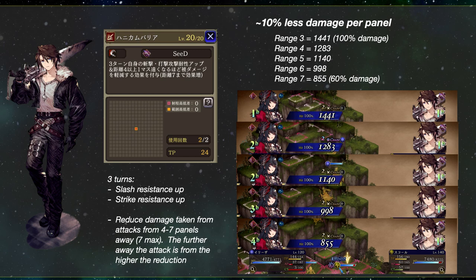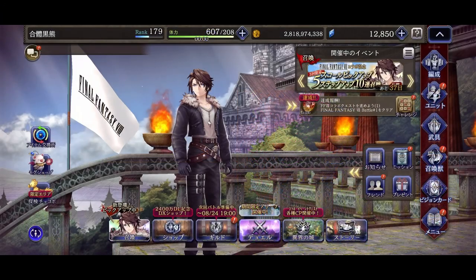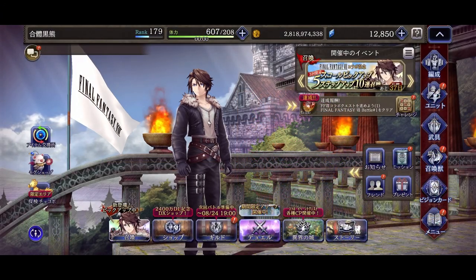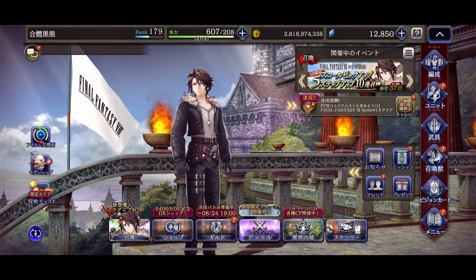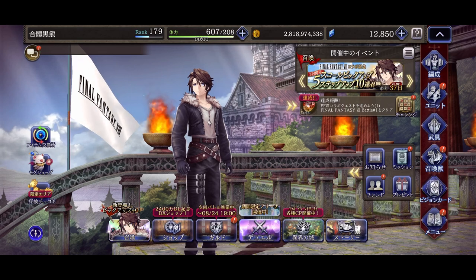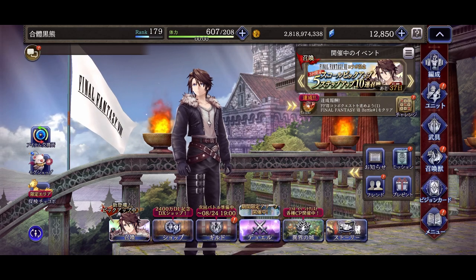Any attack from seven panels away or beyond will have the same reduction as seven panels. The conclusion is 10 percent less damage per panel. This buff cannot be dispelled and will work with damage reduction zones from Summer Glacie and King Mont. I will test him out in auto PvP when I get to a presentable level and upload a video, along with a video for Renoa when she is ready. That's all for today — thank you for watching, have a good one.